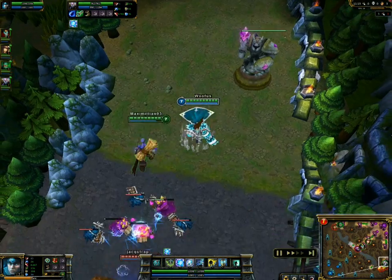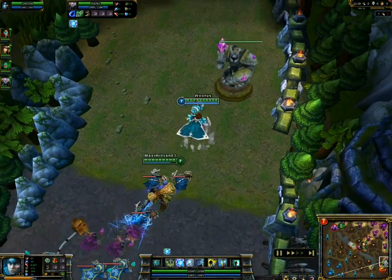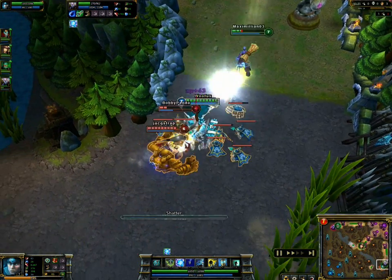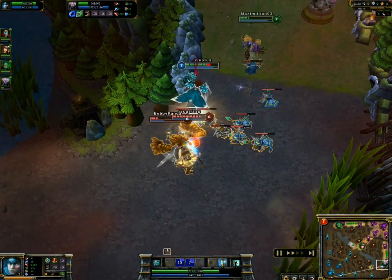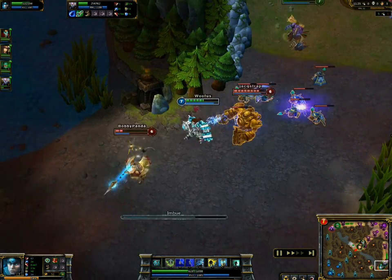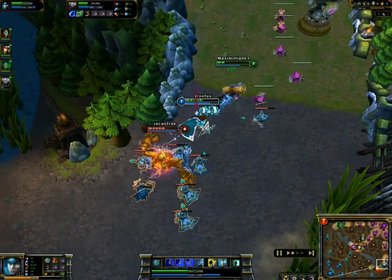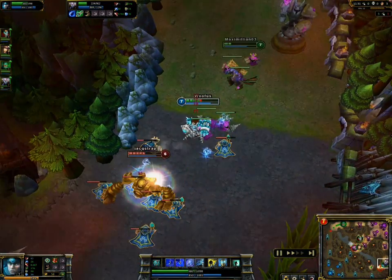A good support will heal away — no problem at all. A great support will be called upon to save their allies. As you can see right here, I made sure that neither Xin Zhao nor Blitz were able to get even close to Ryze and go for the killing blow, allowing Ryze to actually get a little bit of revenge on Blitz.